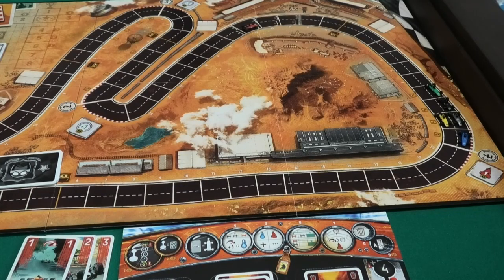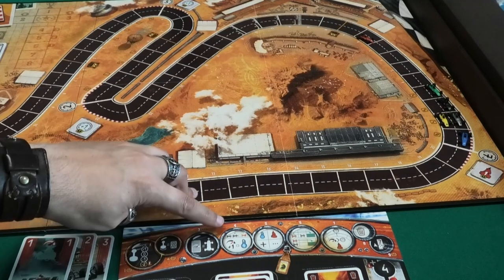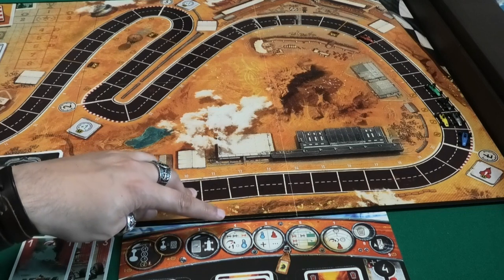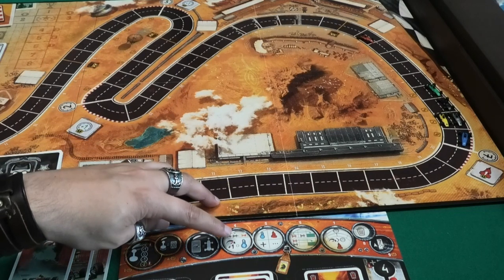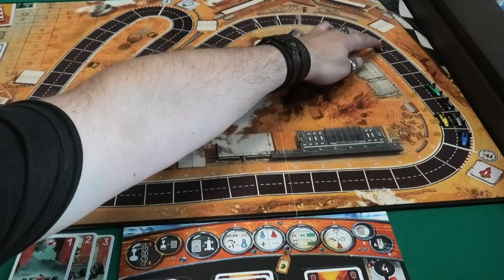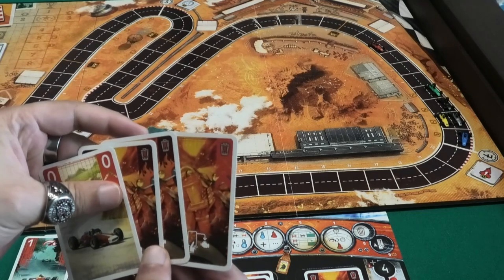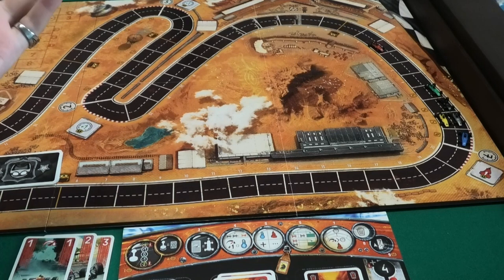Then it's finally my turn. I move the number of spaces I played with my cards, which is only six, so I move from 14 to eight. Since I'm playing with five or six cars, the last two cars get bonuses — one extra movement point, so I'll take that and go plus one. Also I get to cool down one heat card from my hand back into my engine. Step four is only for the last or last two cars.